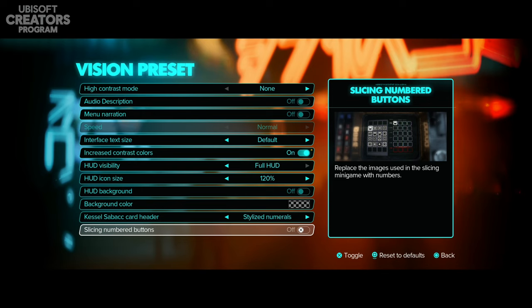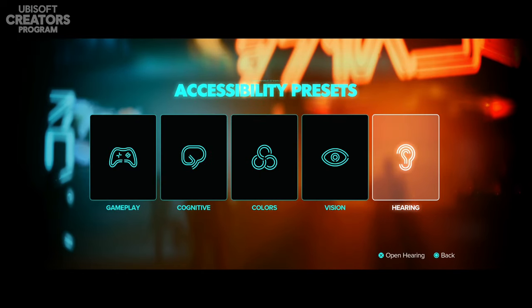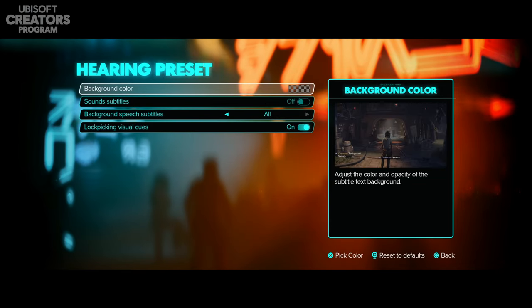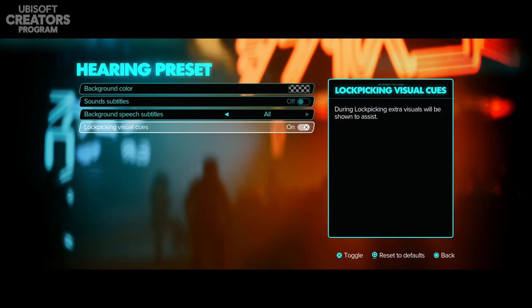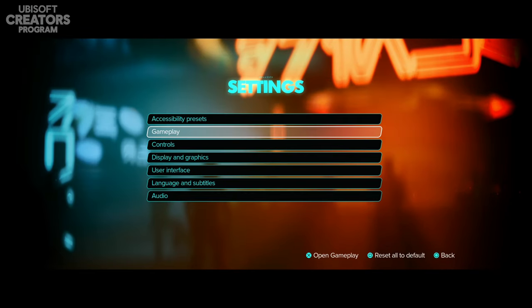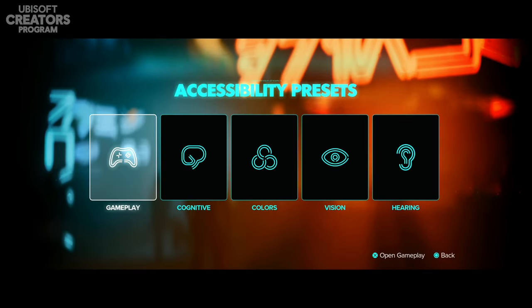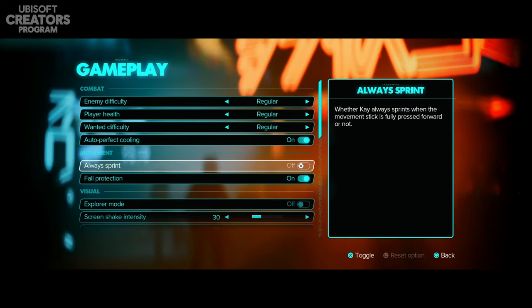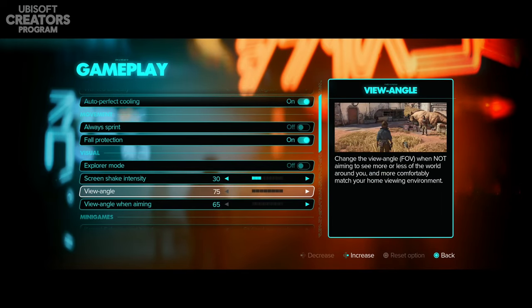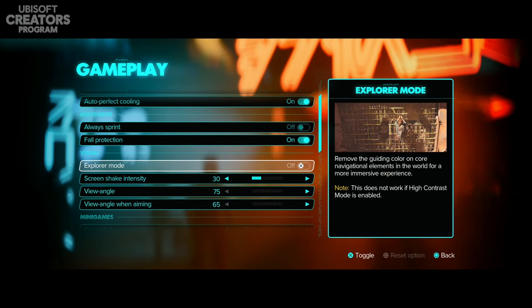It's really helpful that some options appear across multiple menu screens so you don't have to constantly search for them. In the hearing section, you have sound subtitles, background speech subtitles, and lock picking visual cues again. The standard settings menu also has more options here, including explorer mode, which removes the guiding color on core navigational elements for a more immersive experience.